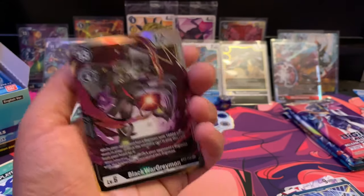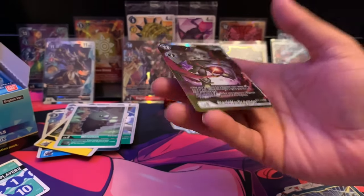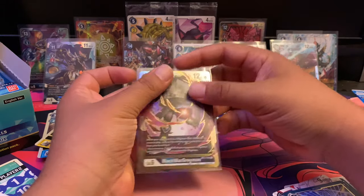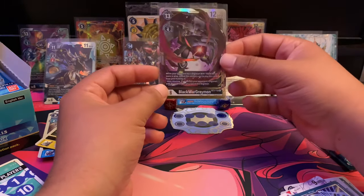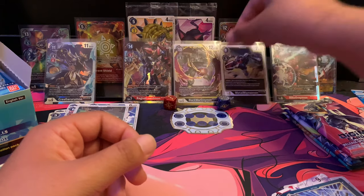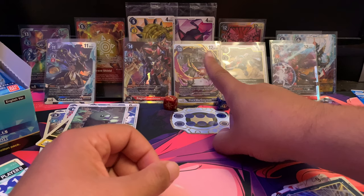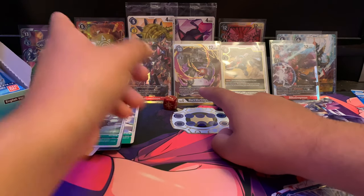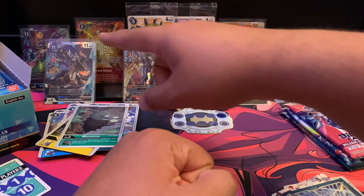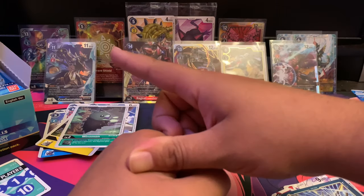Grace Cross Freezer as our first rare... yes, we did it folks! We pulled a secret rare card — Black WarGreymon! This is the first secret rare I've ever pulled on video. It's just so cool looking. In the video you can see me shaking. Black WarGreymon in the anime has such a cool — and sad — past. He's going through things in the show and I really recommend watching it. Towards the end it gets a little dark, and I kind of love that about Digimon.